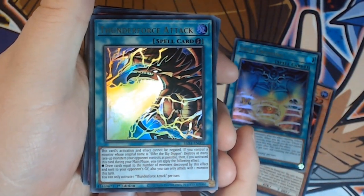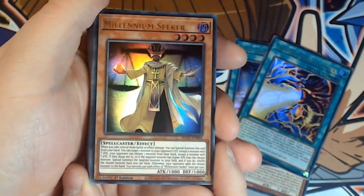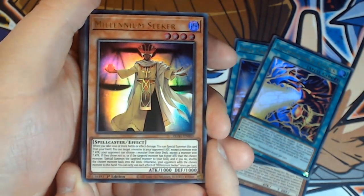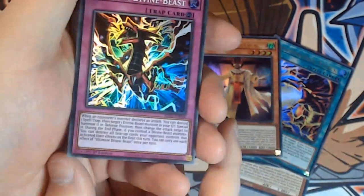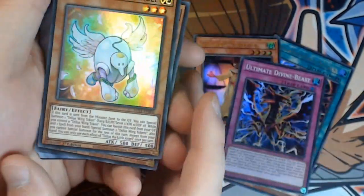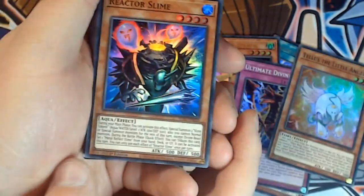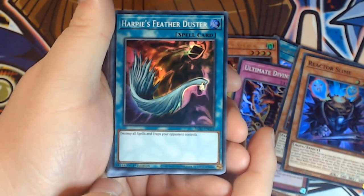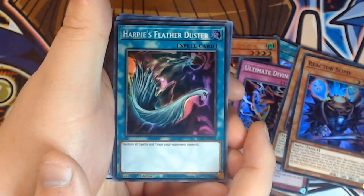Thunder Force Attack — another really cool card for your strategy. Millennium Seeker, keeping with the whole theme of the deck, a nice Egyptian-looking card. Ultimate Divine Beast, another card to enhance your strategy. Tell Us The Little Angel. Reactor Slime. Harpie's Feather Duster reprint — absolutely fantastic for those interested in staples for the competitive game, and regardless of whether you're playing competitive or casually, Harpie's Feather Duster is always a fantastic card to have in your strategies.